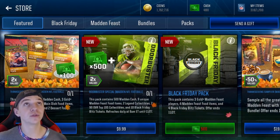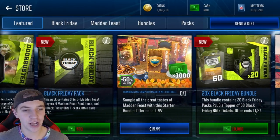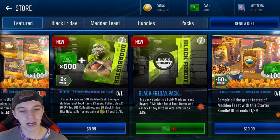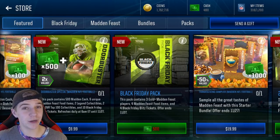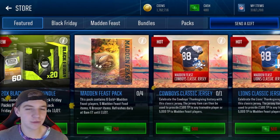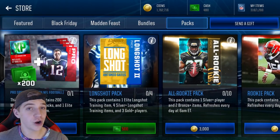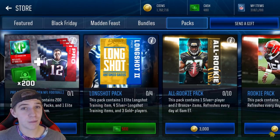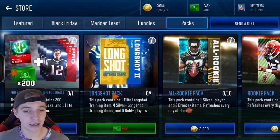Black Friday dropped some super spicy content, but unfortunately there are only Black Friday packs for cash. The cheapest pack is five dollars and you only get four Black Friday tickets, so you're basically spending $1.25 per ticket — a huge disappointment. They did give us 21 coin packs though, and Miles did the math: it's about 1.5 million coins if you open every single one of those packs.